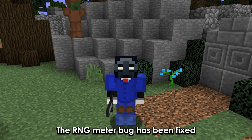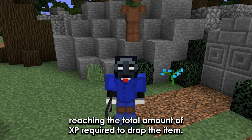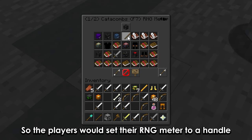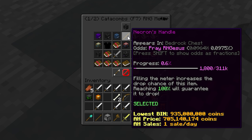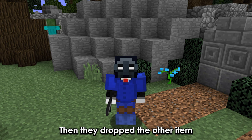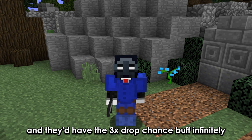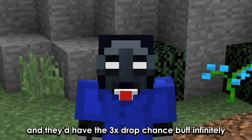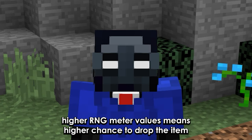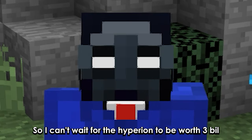The RNG meter bug has been fixed. Before, the RNG meter would only reset after reaching the total amount of XP required to drop the item. Players would set their RNG meter to a handle, then switch it to something else just before they could drop it, drop the other item, then switch it back to get the 3x drop chance buff infinitely. Higher RNG meter values means higher chance to drop the item. So I can't wait for the Hyperion to be worth 3 billion.